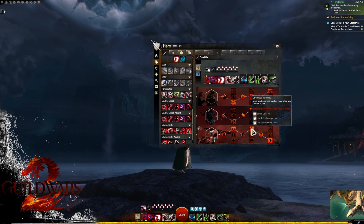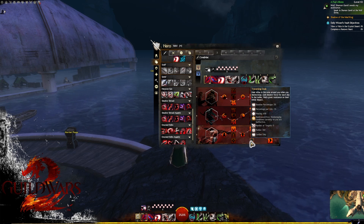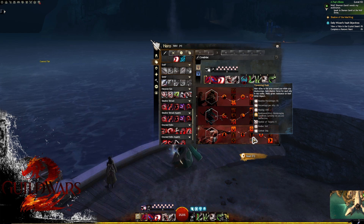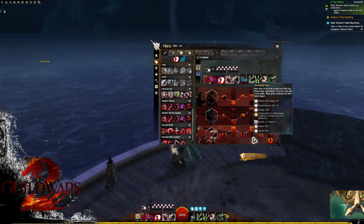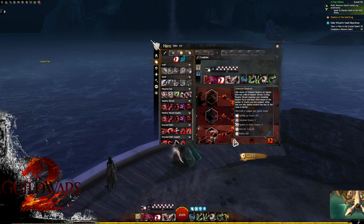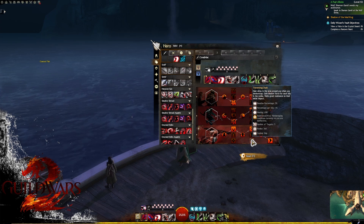The other option is Traversing Dusk — when you use a shadow step ability such as one of the wells, it gives you 5% baseline shadow force plus 1% per ally affected. This can be incredibly good for getting your shadow force up, especially if you're taking Consume Shadows, since that cashes out all remaining shadow force when leaving shroud. Taking Traversing Dusk and bringing wells allows you to maintain shadow force quite well.